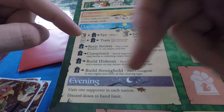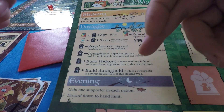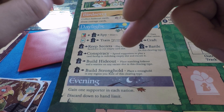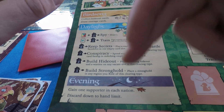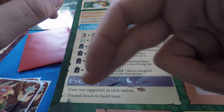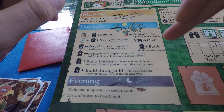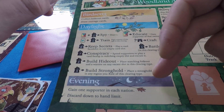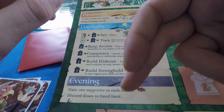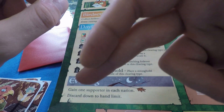The build a hideout action costs two supporters — discard two supporters matching the clearing type to place a hideout there. Crucially, you don't need to rule the clearing. The hideout also comes with one warrior to help protect it. For three supporters of the matching type you can build a stronghold, though unlike the hideout the stronghold must be built in a clearing you rule. You can also spend one supporter to battle in a matching type clearing. In Evening you gain one supporter of each nation — you'll need those — then discard down to hand limit. Use keep secrets and conspiracies to manage your tiny two-card hand size.